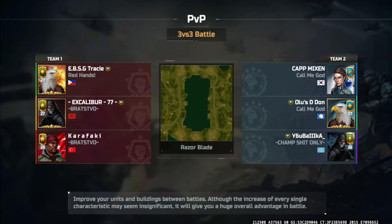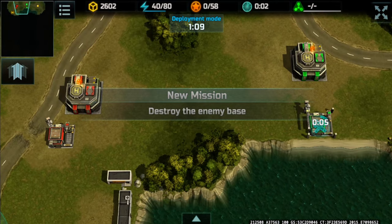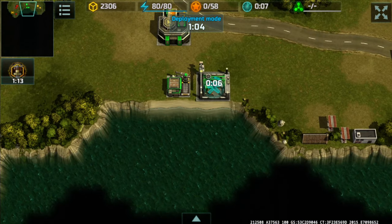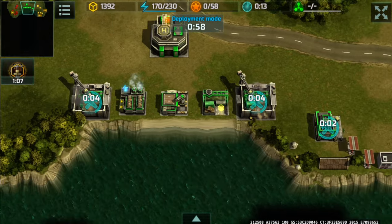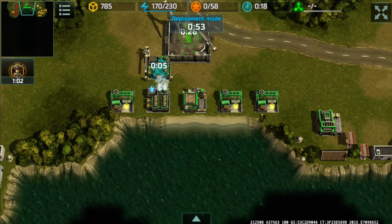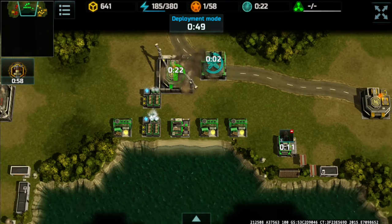Okay, here we go. I'm gonna be the green, Excalibur will be the yellow, and Karofaki will be the red player. Instead of starting with the usual emergency, I'd rather start with the construction, since the next thing I'm going to be building is the power plant, not the barracks or factories. I'd rather start with the construction virus instead of anything else — my mistake was the emergency boost at the start.